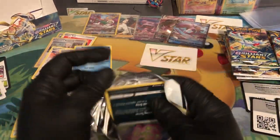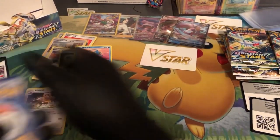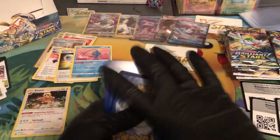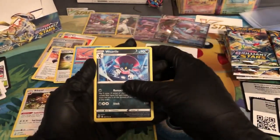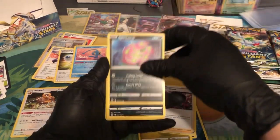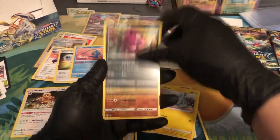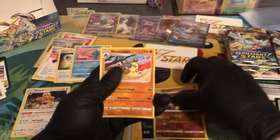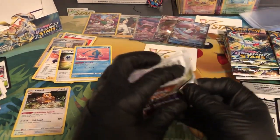These packs are just out of here, man. I'm gonna try to make this a lot faster. We got Weavile, Froslass, Team Neo's Cure, Spiritomb, Helioptile, Mauseri, Shinx, Impidimp — reverse holo Golurk — and then Wormadam.